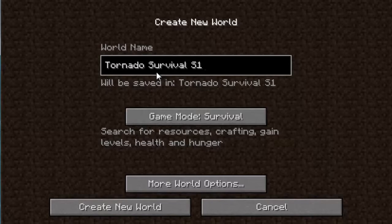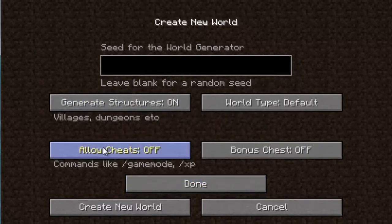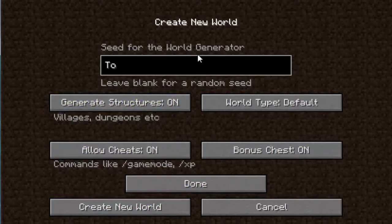Season one — I'm copying the world settings from Mr. Ringo, so if you're watching this Mr. Ringo, don't get mad. Just kidding. Okay, survival, season one, everything looks good — create world.